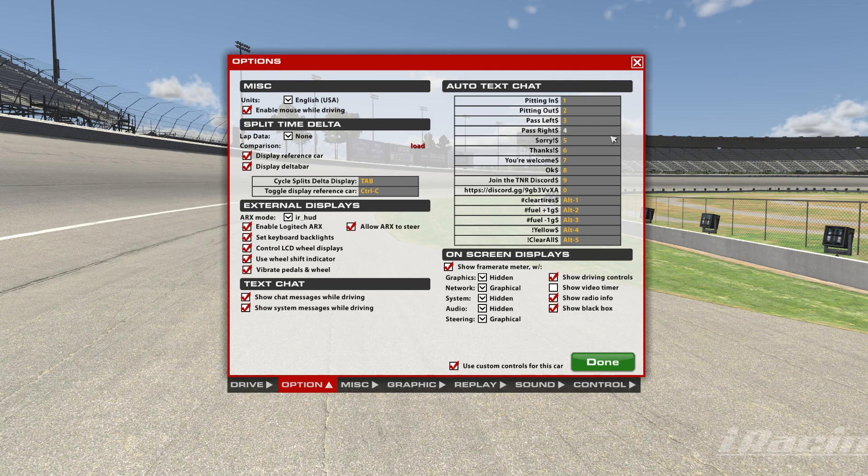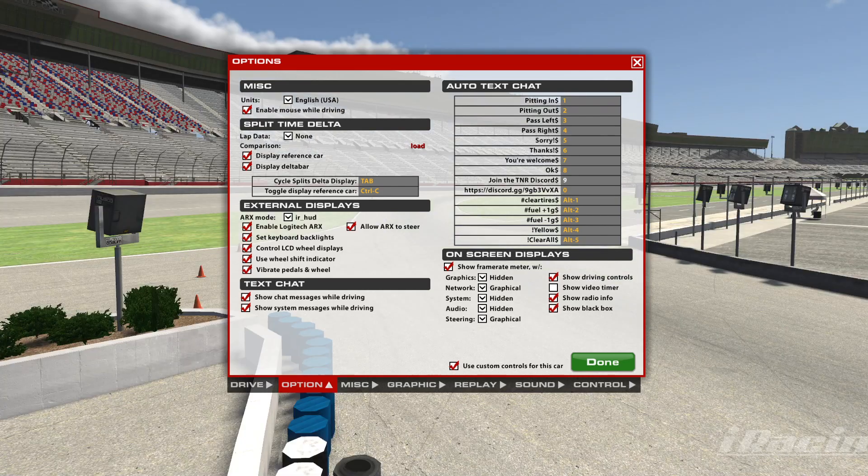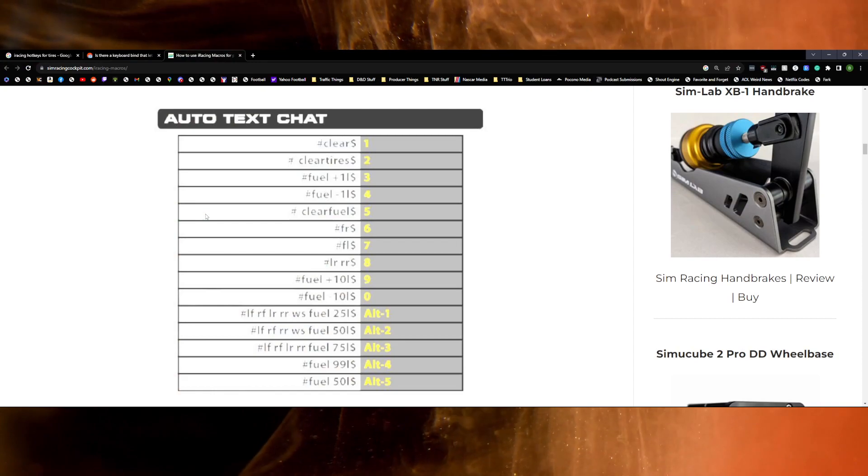You can do a whole lot more things. I found that out on a website, which I am going to link in the description of this video, but it's simracingcockpit.com. You can use macros, and I'll show that right here on the screen.